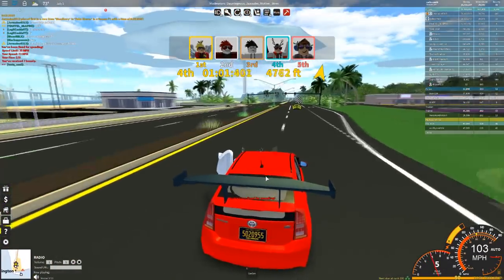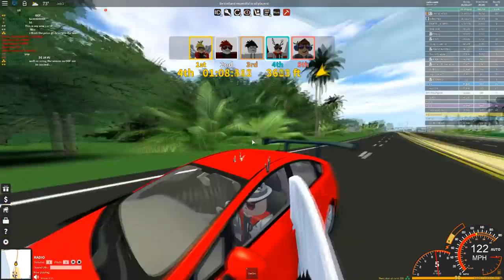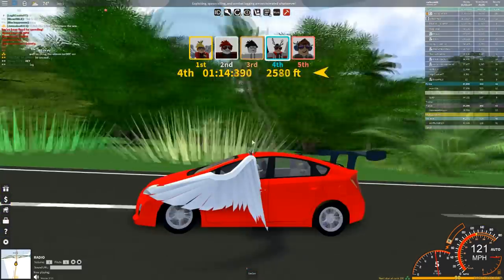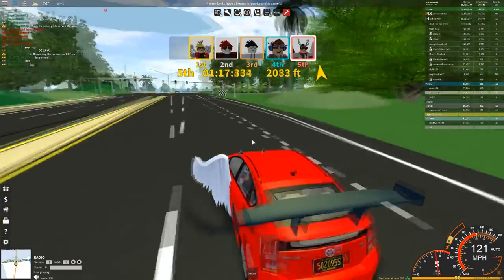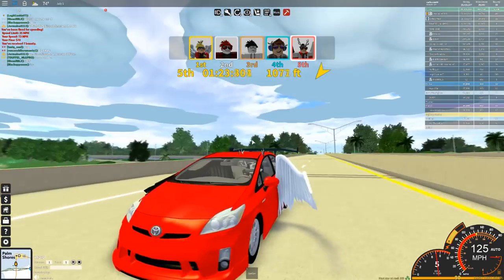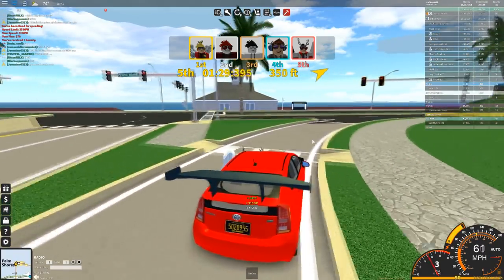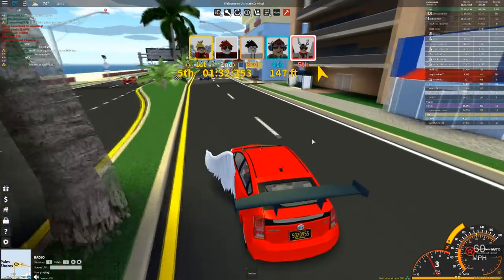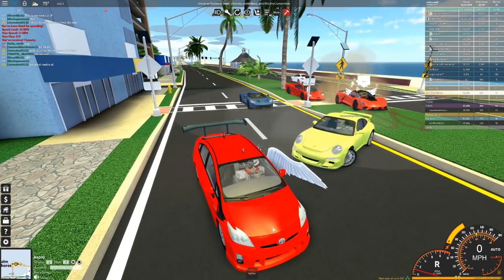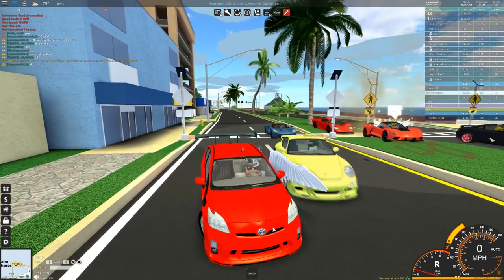I've just passed a McLaren — this thing's not doing too bad. We're passing supercars, which is really, really cool. But guys, would you want to see more videos with this car? It just stands out with that massive wing on the back. You would not see this in real life — who would put a massive wing on a Prius? We're coming in now — we did come fifth. Not too bad for a Prius GT.